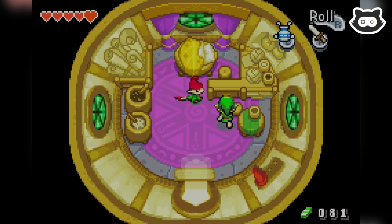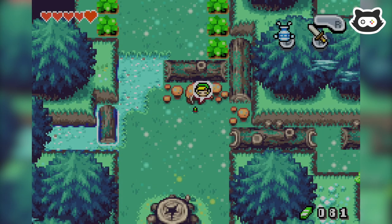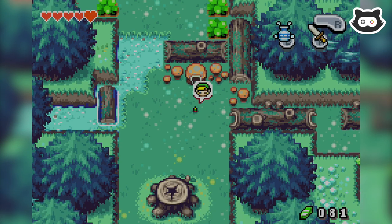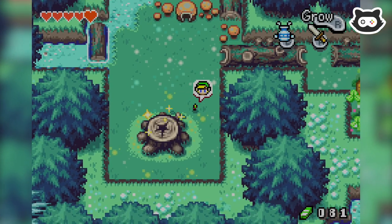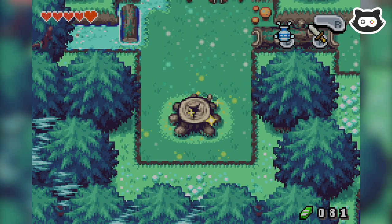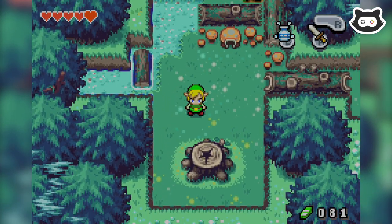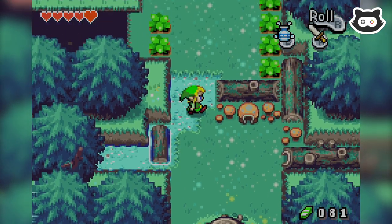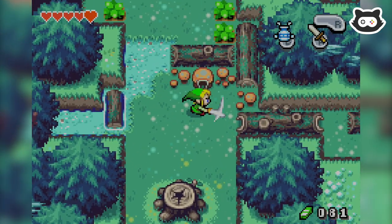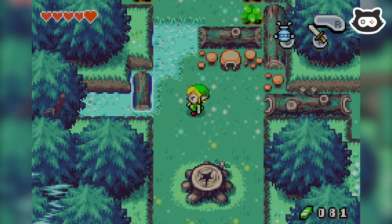This is why we search everywhere. The game points you pretty much in the direction you need to go, but there are always little areas and things to still discover. We should get bigger now. Okay, we're big again. We still can't get through this log area, but we do have this Gust Jar — though it doesn't really have an effect on the log.